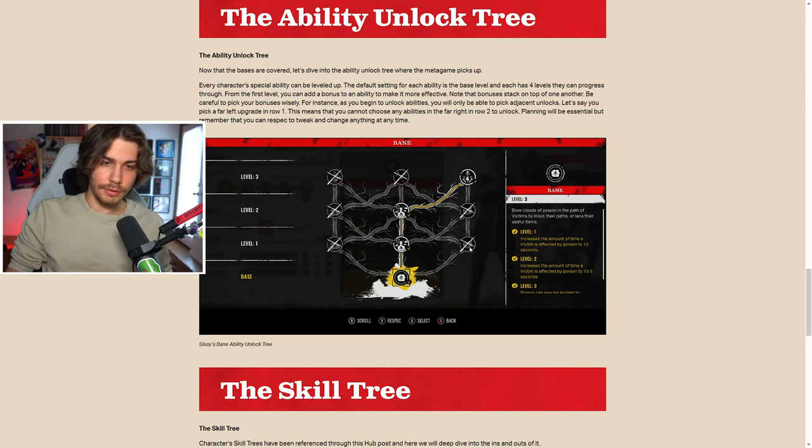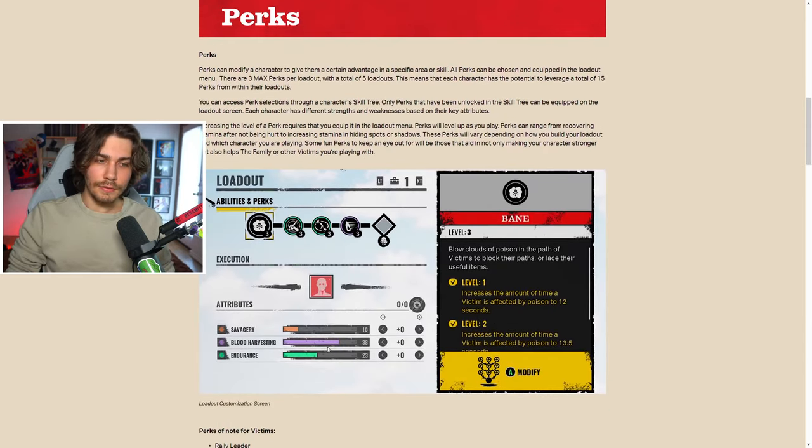For family members, their attribute points are savagery, blood harvesting, and endurance rather than strength, stealth, etc. The loadout screen shows three perks, the ability, an execution slot, and a grandpa perk slot. The level three icons under perks indicate they've been leveled up fully from lots of play. The grandpa perk slot is still a bit unclear — if two people bring the same grandpa ability, we don't know if it stacks or doubles the effect.